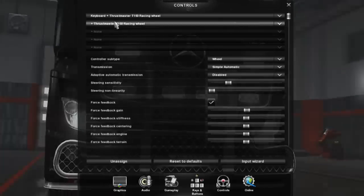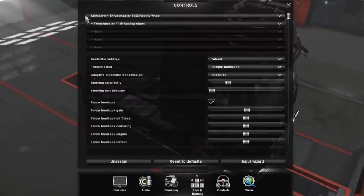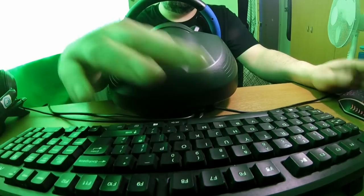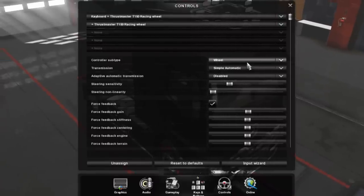Going into Keys and Controllers, then straight into my controller settings. The first thing you'll see is I've got the Thrustmaster T150 selected as my wheel. I've also got the top menu set to keyboard plus Thrustmaster T150 racing wheel, so I can do some things on the keyboard and some things on the wheel. That gives me plenty of buttons to assign commands to.